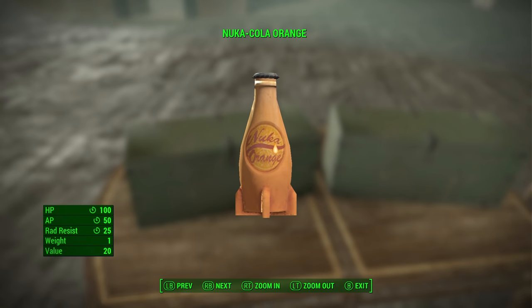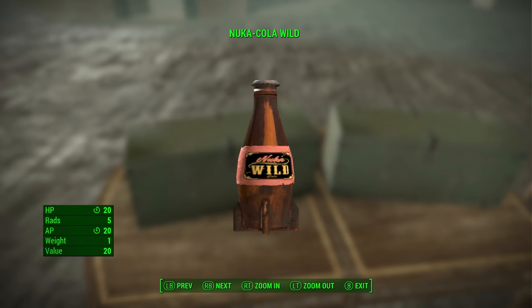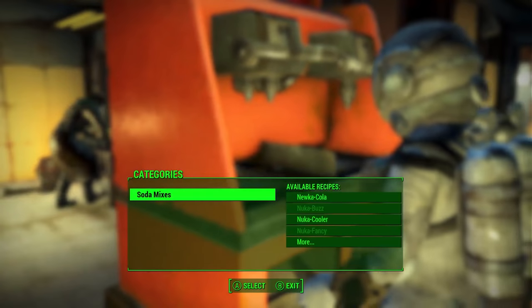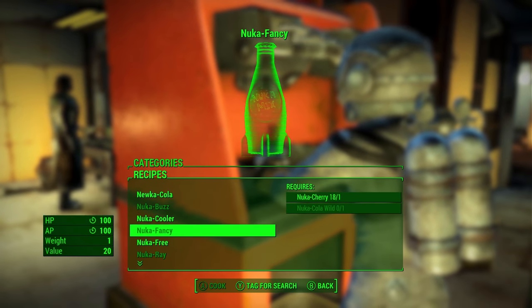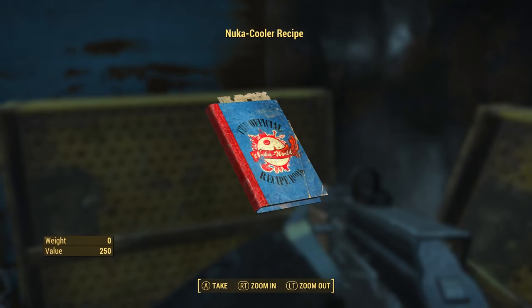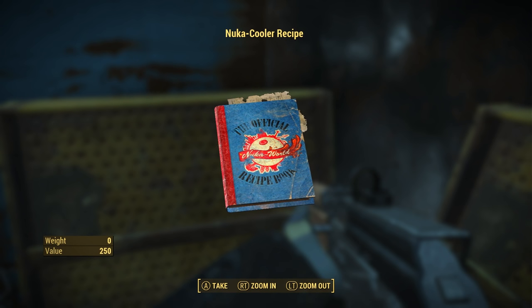Other than cherry and quantum, there's also quartz, victory, wild, and dark — they have fun new effects. You can use a Nuka mixer station, which allows you to combine Nuka-Colas into new recipes with great effects and zero rads. Collect all 14 additional recipes scattered throughout the park.